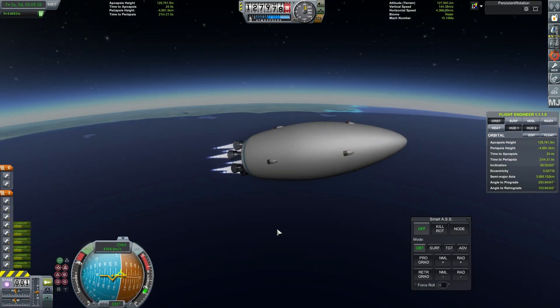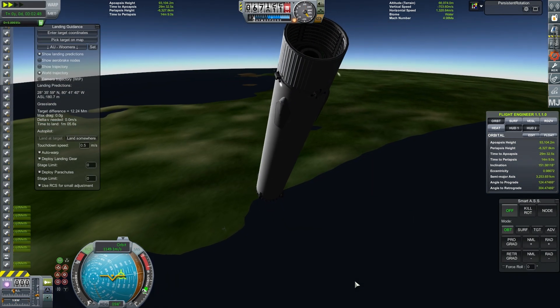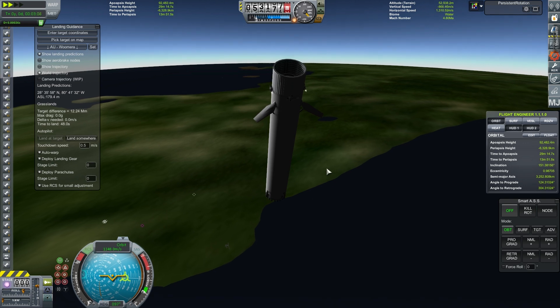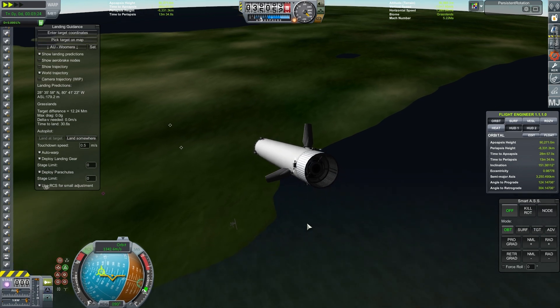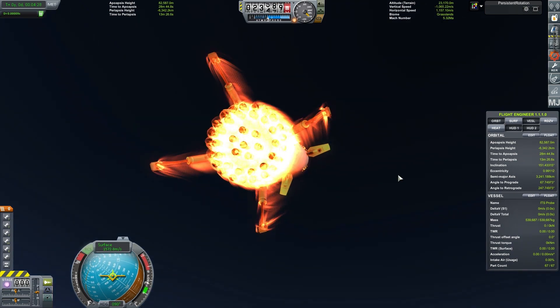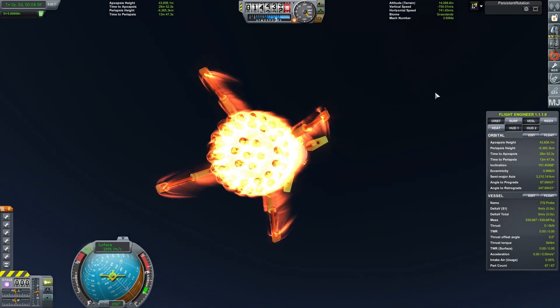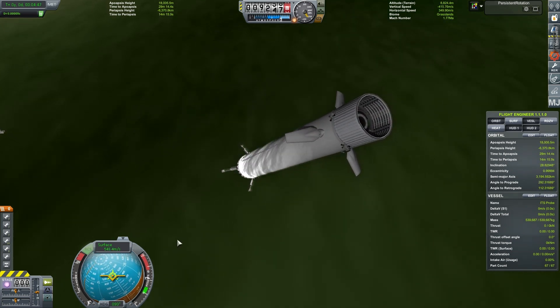Getting close to orbital speed there now at almost 5,000 meters per second — only a few thousand meters per second left to go. As our thrust-to-weight ratio gets higher and higher we gain more velocity per second, so we're almost there. Coming down now for the booster — not quite pointing retrograde yet. Air brakes out. I did actually try to use proper grid fins but they were misbehaving so badly and making the whole thing terribly unstable, so I just popped the air brakes on which worked quite well.